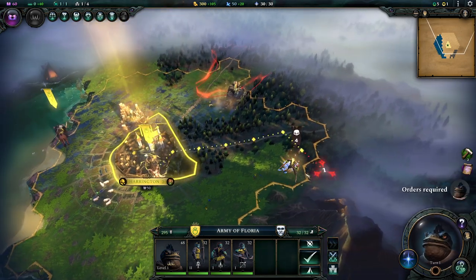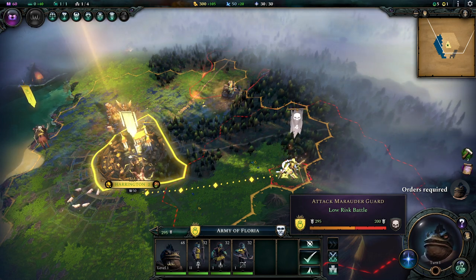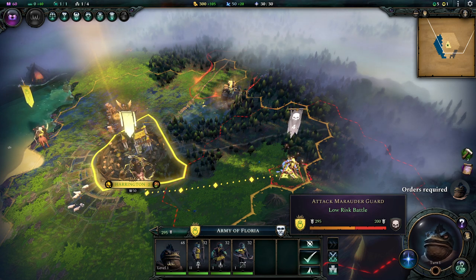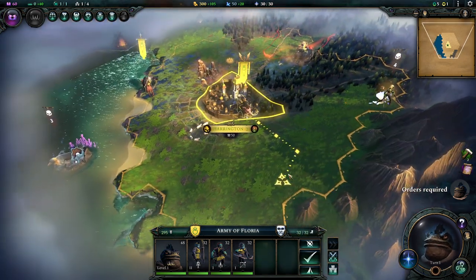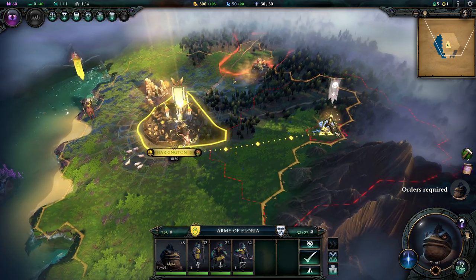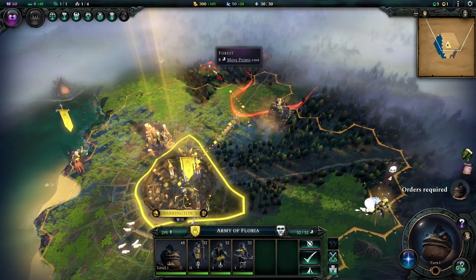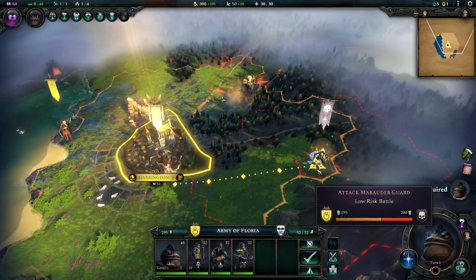The level 2 one is a support unit so it doesn't do much either. If we hover over an enemy army like this one sitting on top of a pile of magic items, we get information on how all this works - will our army currently win the battle? You get little numbers. We on our side have 295, on their side 200, so our number is bigger, meaning we're better. There's nothing else for us in reach that would make sense, and this yellow area tells us how far we can get on this turn.